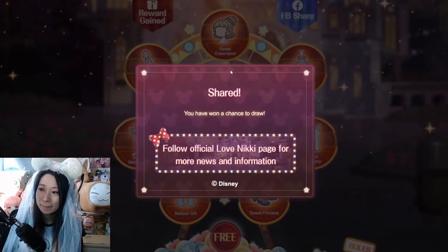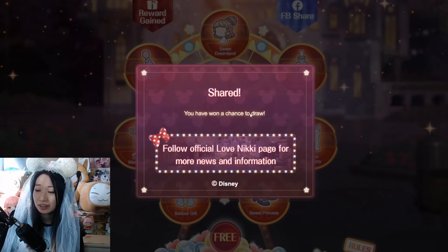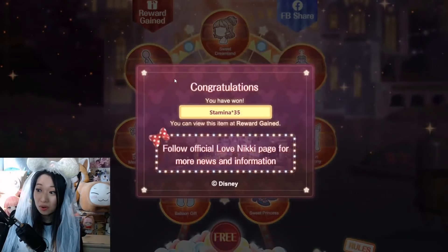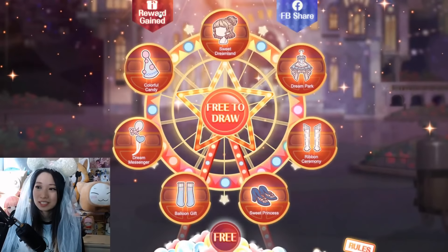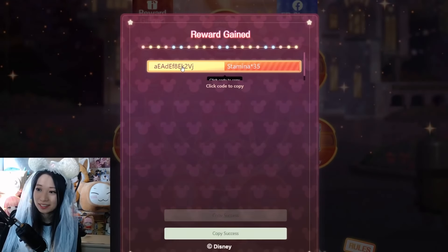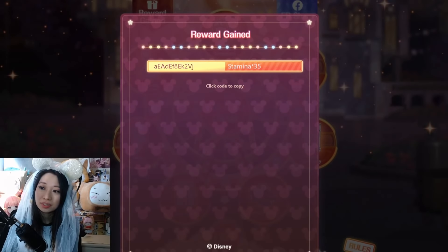You are going to smash this Facebook share button, and then tap back into this game right here. You don't really have to share. So then it says share, you have won a chance to draw, and then press this free to draw button, and let's go spin — oh my gosh, what's gonna happen? I got stamina, y'all! So how do you claim this code? You are going to smash this reward gain button, and it's going to have a redeem code. All you have to do is click this code to have it copied to your clipboard, and then go in-game to claim this reward.